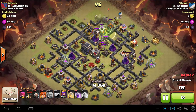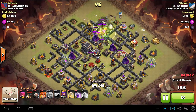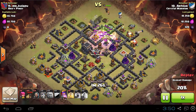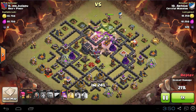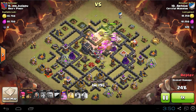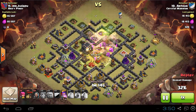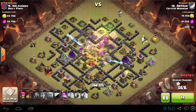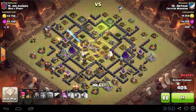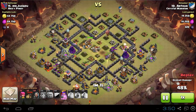Jump spell is dropped, clan castle troops are coming out, and now the Valkyries are gonna go in and be raged and healed to make sure they're not killed by some wizards. The last Valkyries and the queen are going in and they're gonna take out the whole core of the base. Valkyries are not that afraid of giant bombs, and if you're healing them right in the core they're gonna survive and take out all of those air defenses.